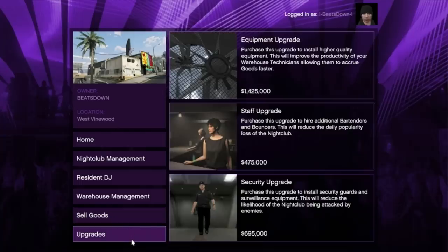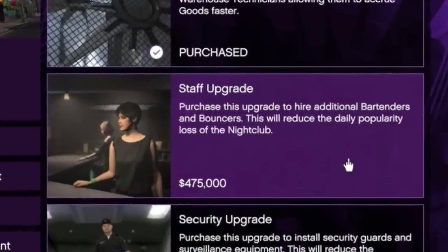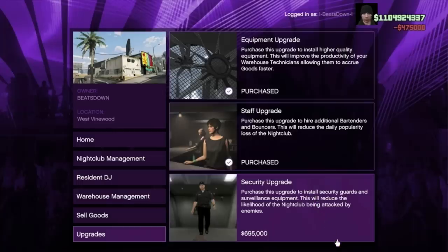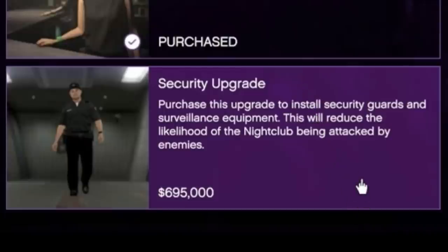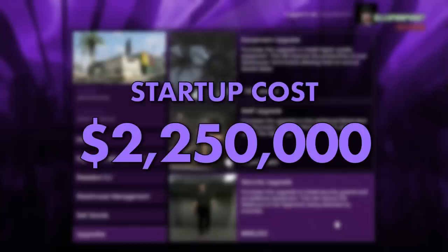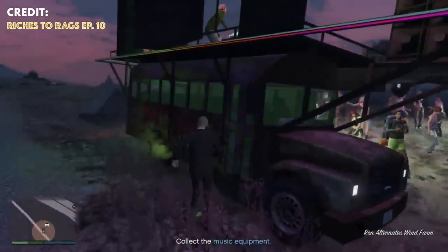Once you've bought it you'll need to add some additional upgrades. If you don't have any of the other businesses, you can just buy the staff upgrade for $475,000 — this will help maximize your daily income. You'll also want to buy the security upgrade for $695,000, which decreases the likelihood of the nightclub being attacked by enemies, affecting your popularity and stock. To start off with, you're looking at at least 2.25 million to get going.